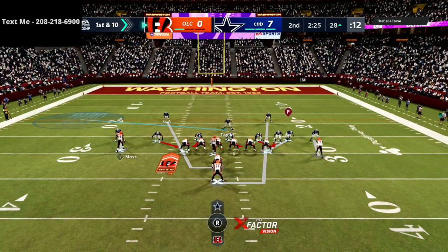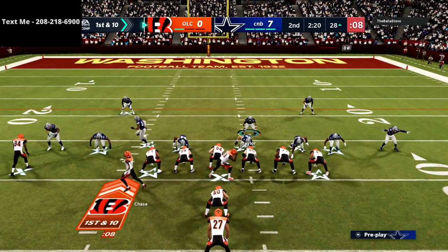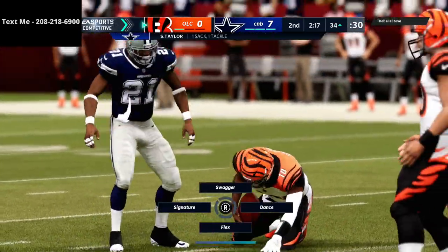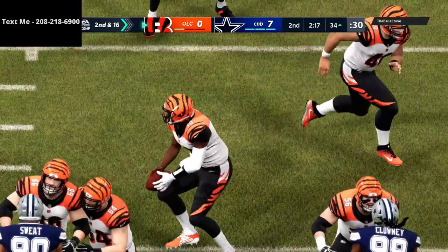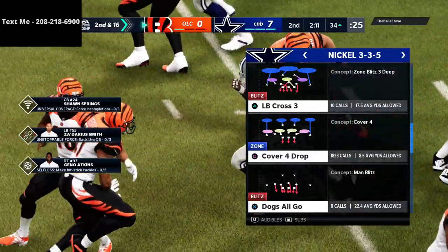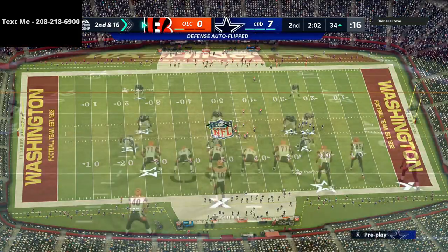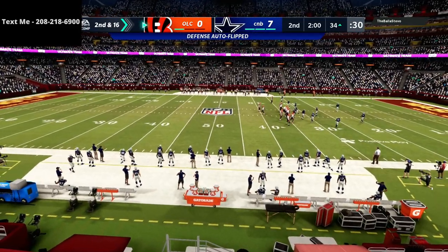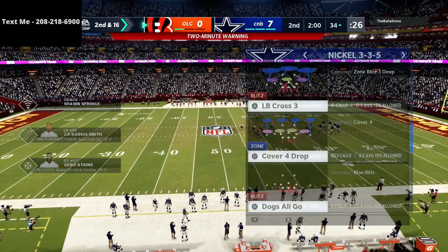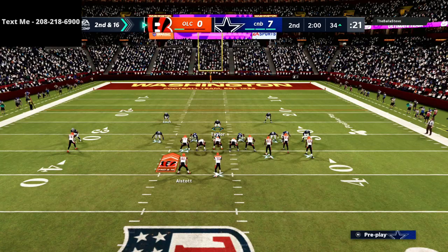Whenever somebody goes under center like this and tries to run routes and actually throw, I will do that every single time — send pressure. A little bit of a mistake on the first couple of drives — I didn't put the pressure on. Under center offenses, at least in Madden 21, and I suspect it'll be the same in Madden 22 because it's been that way for years: if somebody is running an under center offense, it is really, really important that you blitz the living daylights out of them. It's hard to pick up pressure when you're under center this year.